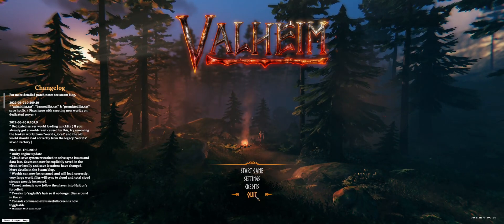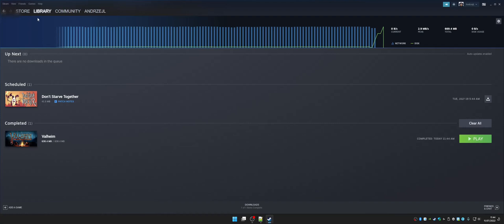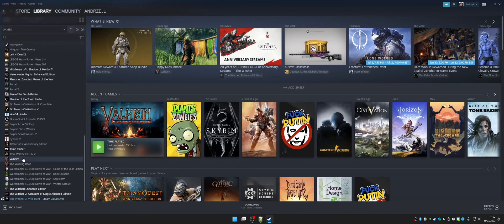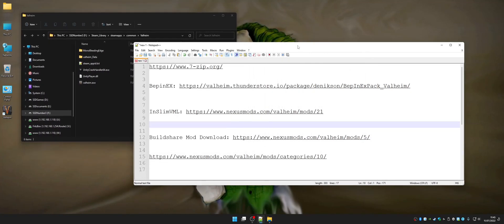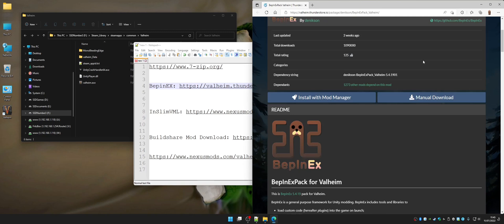Un-minimize your Steam window, go to your library, go to Valheim, right click on it, manage, browse local files, and you can close your Steam window. We're going to move this window to the left. Next, you need to visit the BepInEx link, and once you do that you'll see this website. I'm going to scroll down and you're going to go to manual download.